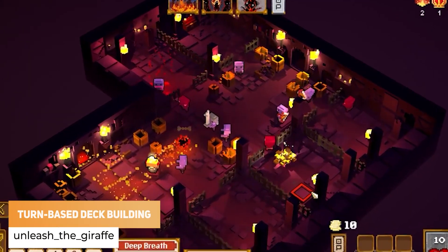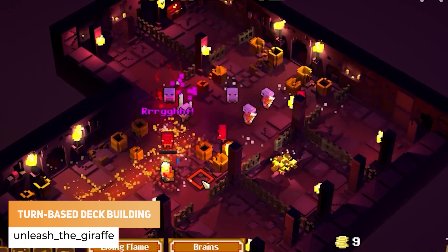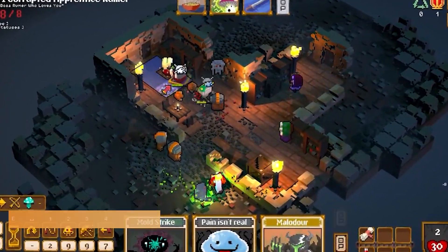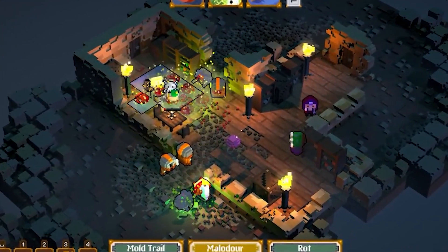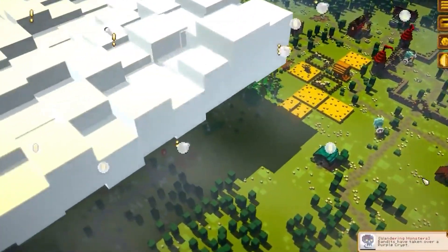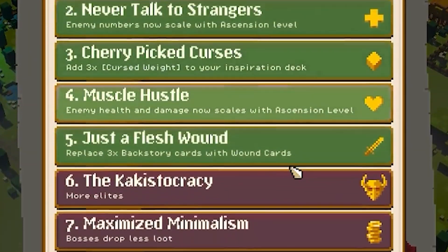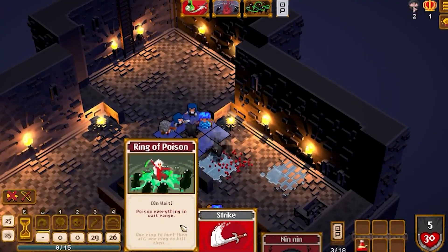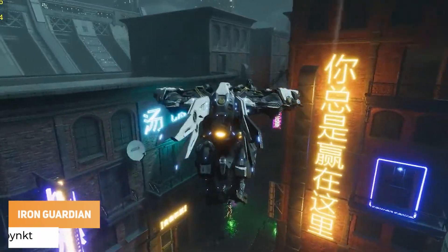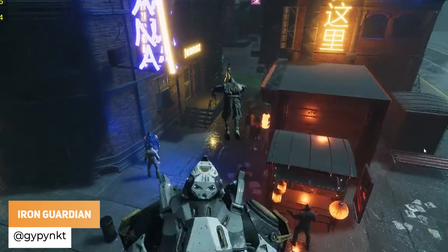Number one: we've got Unleash the Giraffe, a turn-based deck builder which is leaving early access. Next up, GPNKT has a game jam game called Iron Guardian.